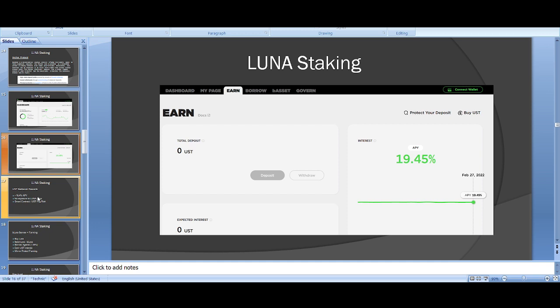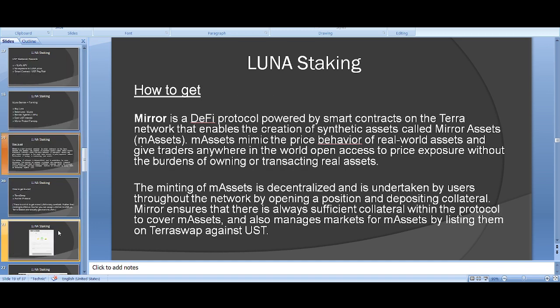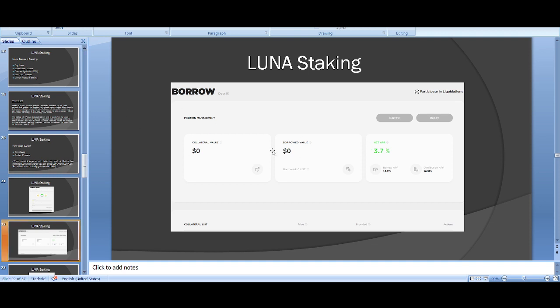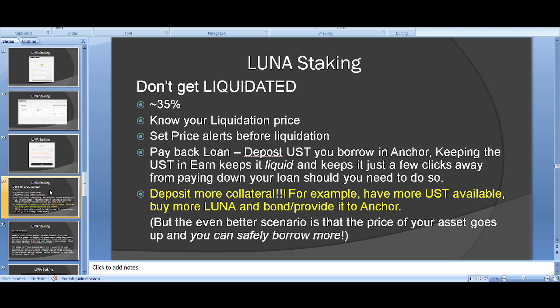You can stop at earning that 20% on Anchor, but if you want more risk — and have more time — there are more ways to earn money. After earning the 19.4% on Anchor, you can still use your aUST token to do even more in Mirror Protocol.